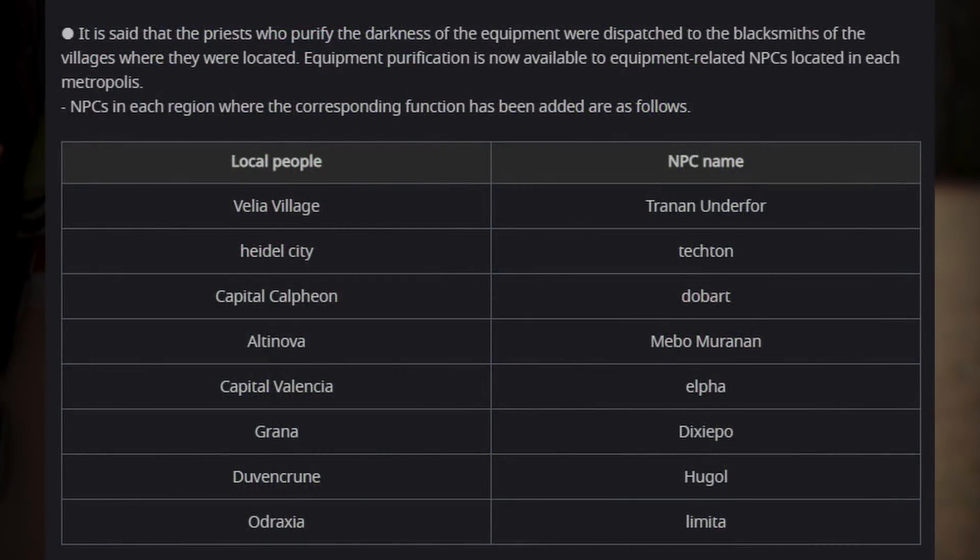Blacksmiths also have the ability to cleanse gear just like priests do. That's a huge quality of life change for Velia enhancers.